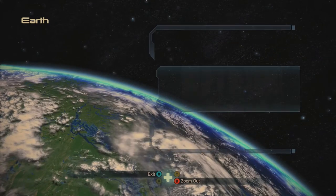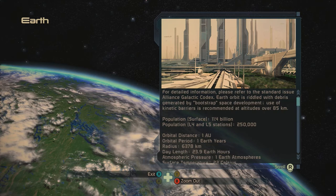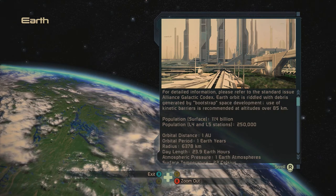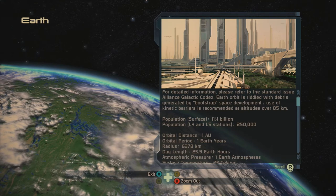Here's Earth. For detailed information, please refer to a standard issue Alliance-selected codex. Earth's orbits are brittle with debris generated by bootstrap space development. Use of kinetic barriers recommended at altitudes over 85 kilometers.